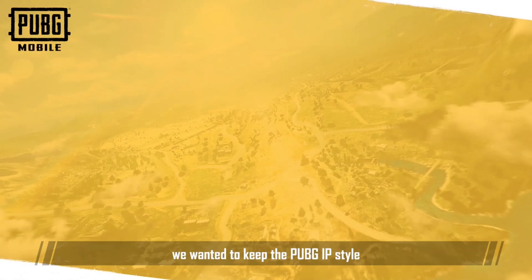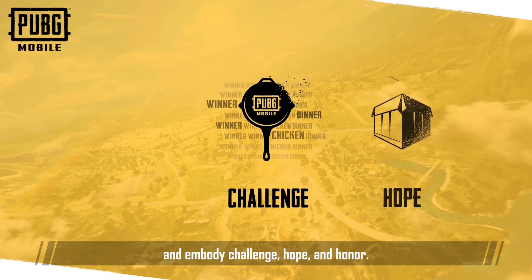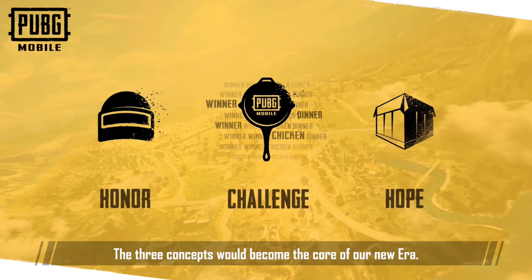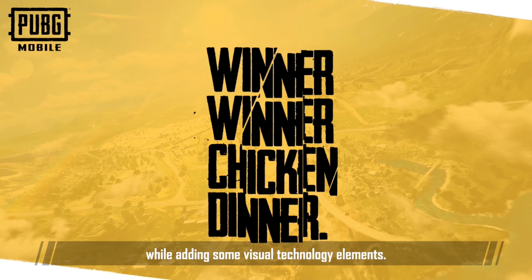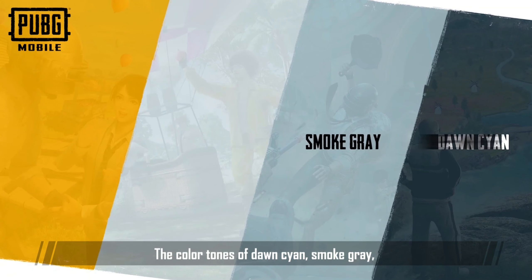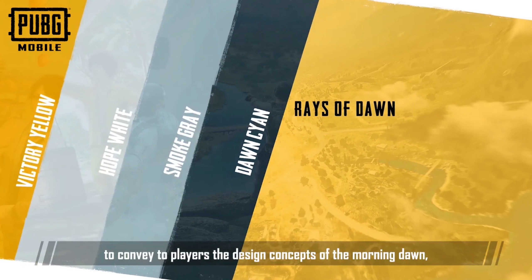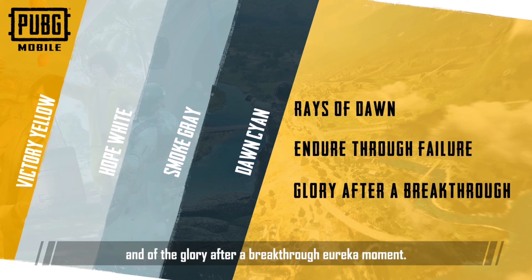When we were designing, we wanted to keep the PUBG IP style and embody challenge, hope, and honor. These three concepts would become the core of our new era. From this, we tweaked the interface to make it easy on the eyes while adding some visual technology elements. The color tones of dawn cyan, smoke gray, hope white, and victory yellow were chosen to convey to players the design concepts of the morning dawn, of rebirth after failure, and of the glory after a breakthrough eureka moment.